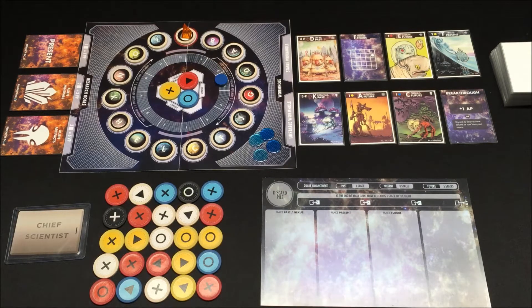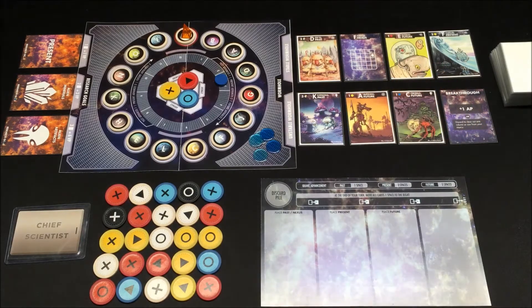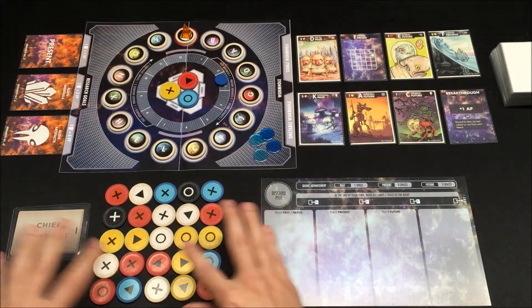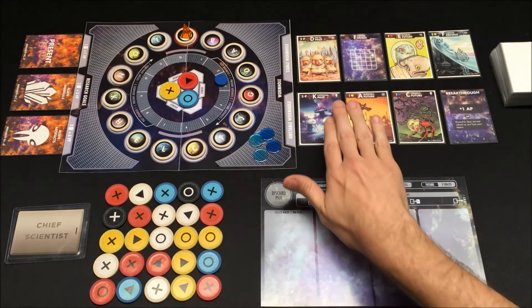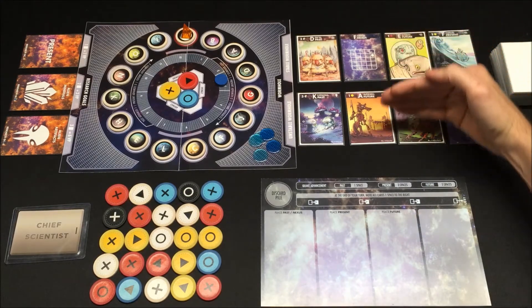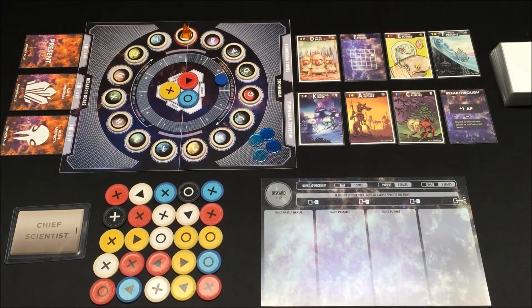Let's go into the phases of Paradox. There are three phases. The wormhole phase is where you'll be drafting cards onto your player mat — choosing the worlds you want to save. After everyone has drafted, you go into the matrix phase, where you'll be spending action points to swap discs around in order to generate energy to pay for timeline cards. After the matrix phase, we go into the cleanup phase. During cleanup, all cards in the unstable wormhole go to the discard pile, all cards in the stable wormhole slide into the unstable, and then we refill.